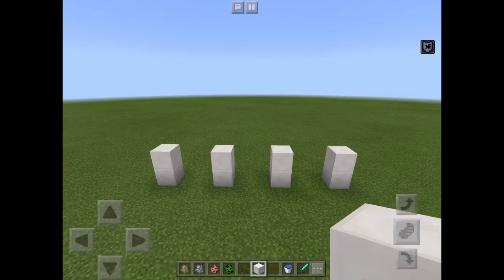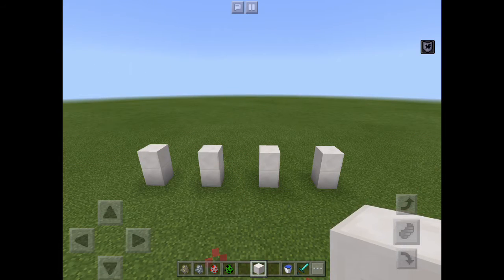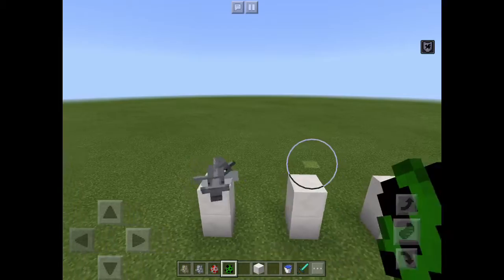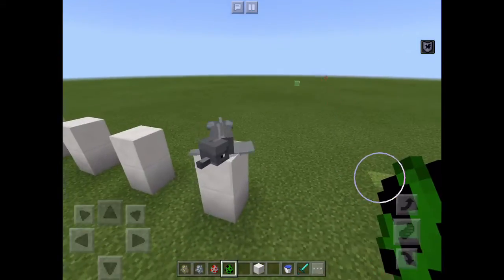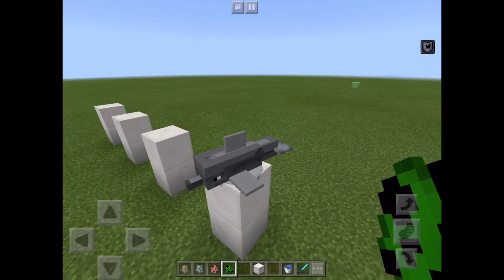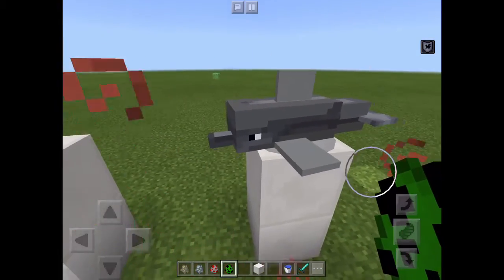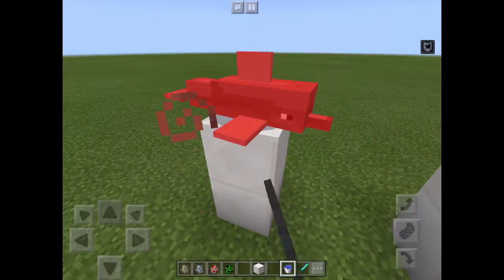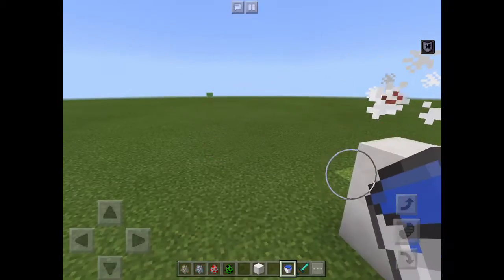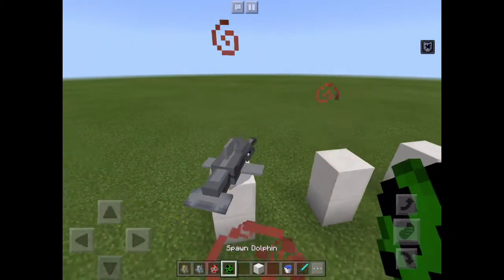Here are some of the new mobs also going to be added to the game. One of my personal favorites is the dolphin - there it is. It's called the Aquatic Update and obviously they're going to add a lot of stuff to do with the ocean and water, because it really doesn't have too many things at the moment. Here is the dolphin - you can see it looks really nice. It is dying because it doesn't have water. Let's pretend that didn't happen - I'll spawn another one.